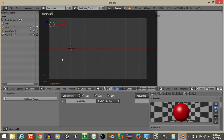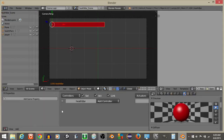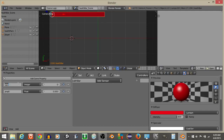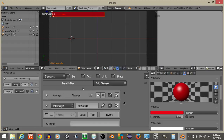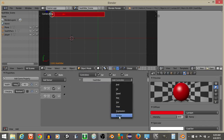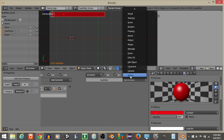Go back into the game logic view and set the frame to 100 so it's full. On our health bar, add two game properties: the first is the actual health variable — let's set it to 45 — and the second is 'charging,' which we'll keep as false for now. Add an always sensor and add a message sensor with the subject set to 'health pack' and tap selected. Connect both to a Python controller.